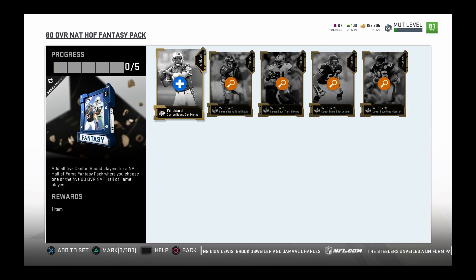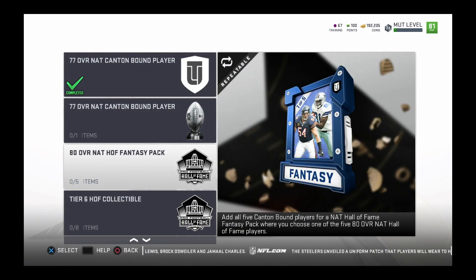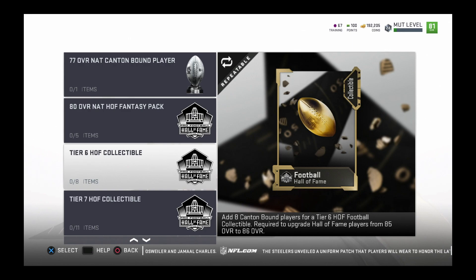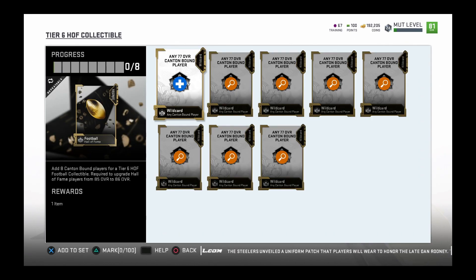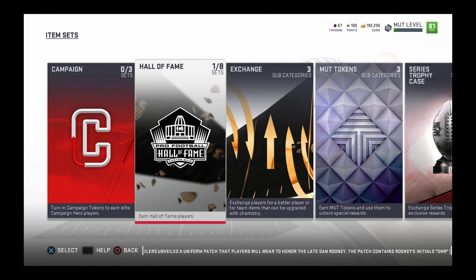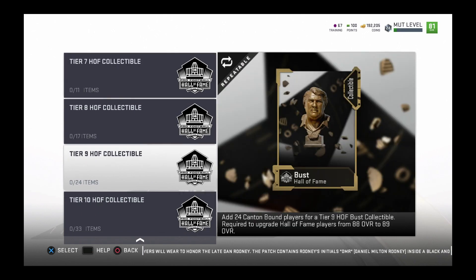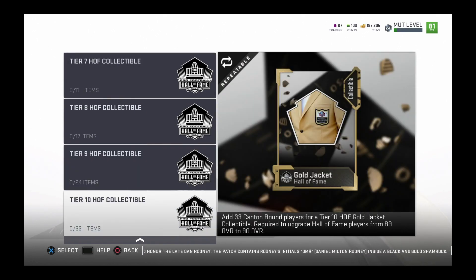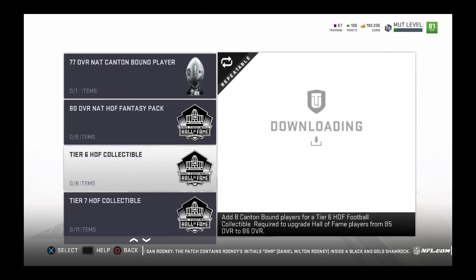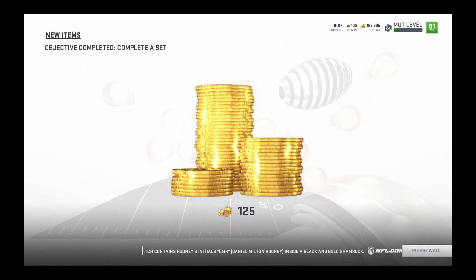This set requires all five Canton bound players - meaning you have to add one each of Dan Marino, Terrell Davis, T.O., Brian Urlacher, and Rod Woodson - to get a Hall of Fame fantasy pack and another Hall of Fame player. Then you can add any eight Canton bound players to get a tier-six Hall of Fame football collectible, which you then add when upgrading your Hall of Fame player. The cap is 85, and then you add the football, the building, the podium bust, and the gold jacket, bringing it up to 90 overall - one overall for every collectible you put in.